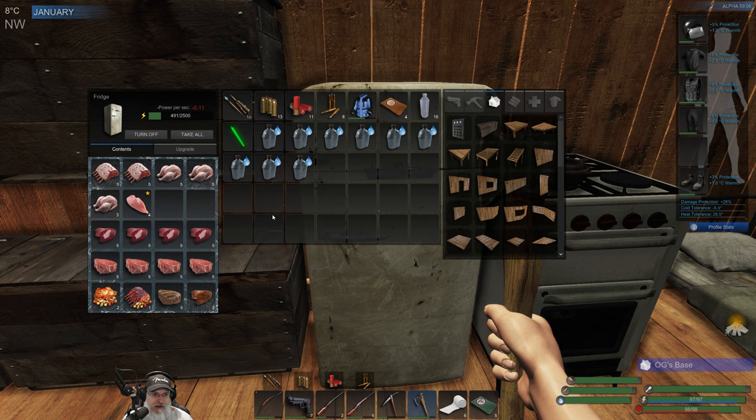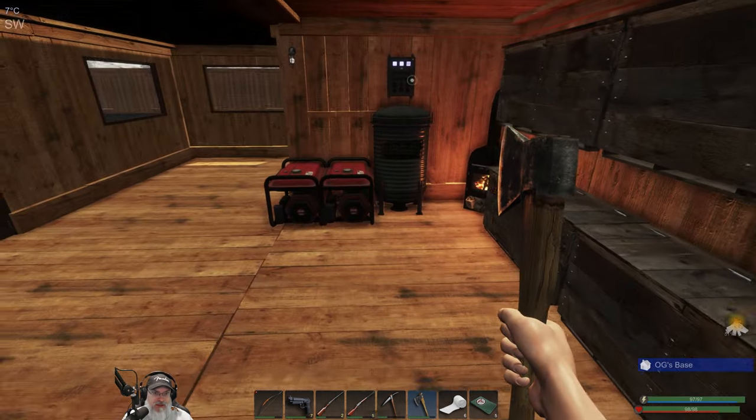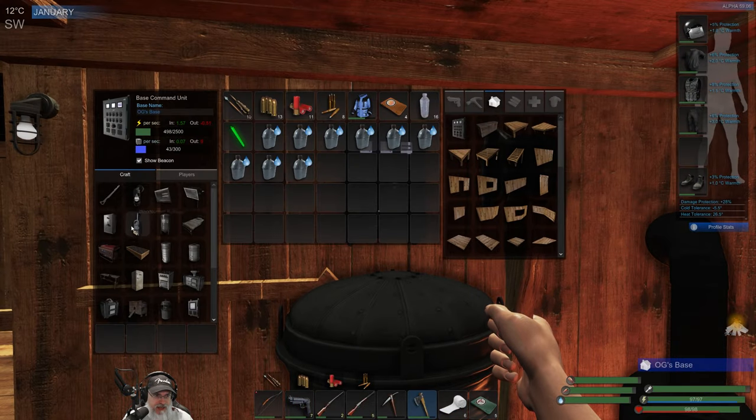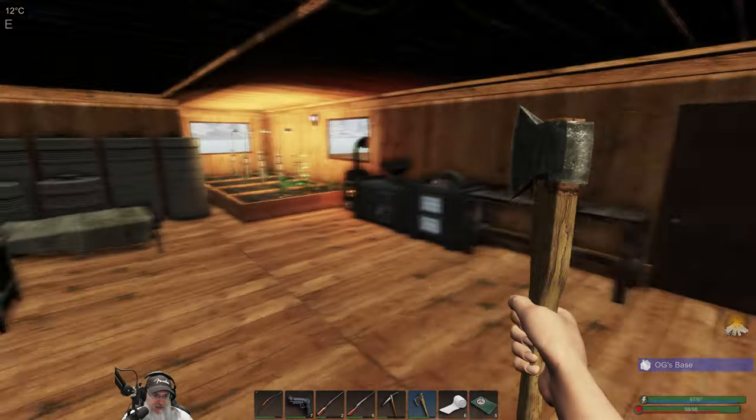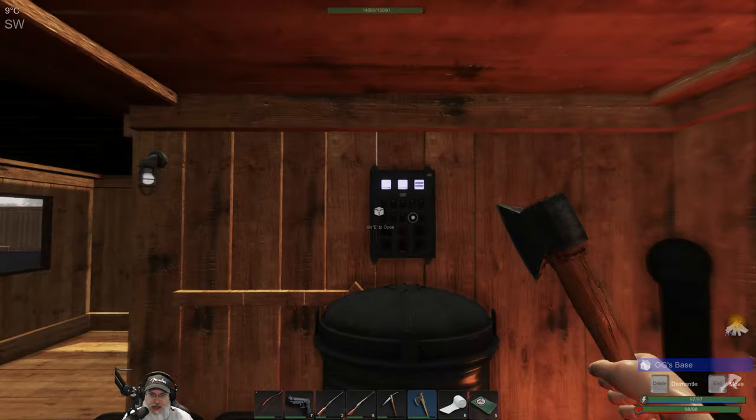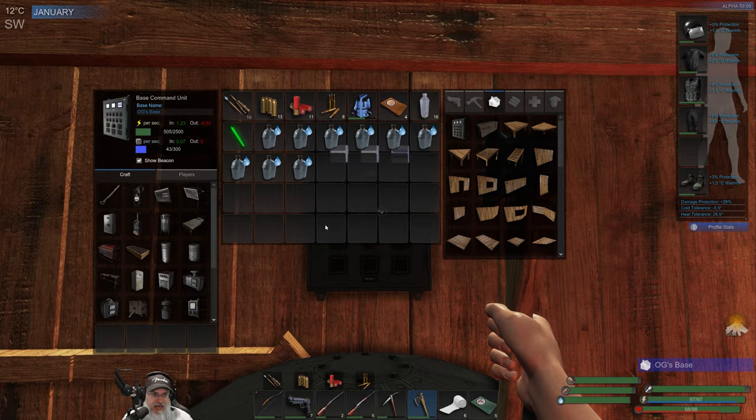So I guess the first thing we've got to do is figure out this situation. What do I need to make another fridge? That's what we really probably should do — make another fridge. We need 1200 power and 200 mass. The rest of that stuff's not a big deal. Where are we at right now with the power and mass? It was kind of low.